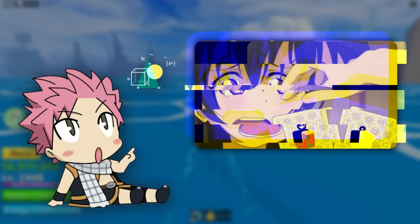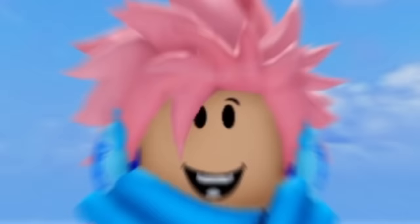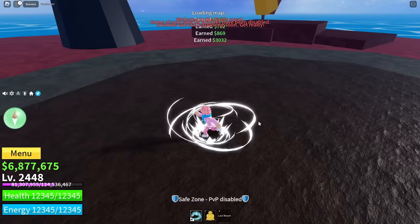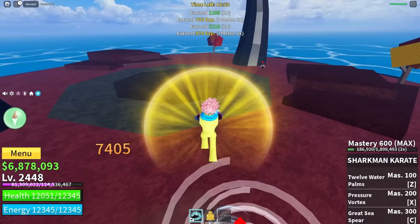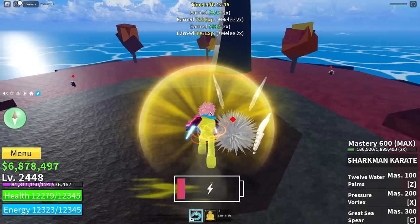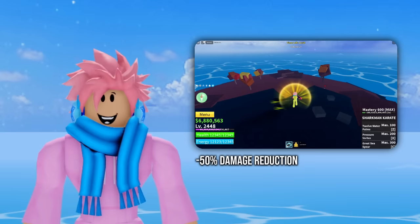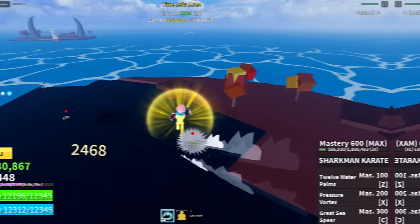A mistake many raid farmers make is not using the correct fruits to maximize raid efficiency. The Buddha fruit is the best for grinding raids — when you transform, your hit range increases dramatically, letting you damage enemies without them reaching you. If you get low health, just walk onto the water and stand still; enemies can't reach you, giving you effectively infinite health. Buddha also has a 50% damage reduction, so even with low defense you can complete raids. If you're grinding raids just for fragments, only do the flame raid, since every raid gives the same fragment amount — so just do the easiest one.